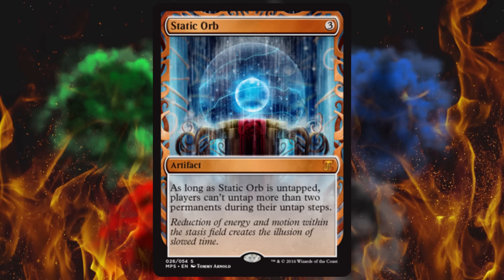Next up, we've got the most beautiful artwork version of Static Orb ever printed. There were only two other versions — 7th Edition and Tempest — both worth $5.50. It costs three and it's an artifact. As long as Static Orb is untapped, players can't untap more than two permanents during their untap steps. I have played against this card one time ever — it was a giant pain and I hated it. Every single card that prevents people from untapping their lands should be illegal. Good news though, it's not legal in Modern.